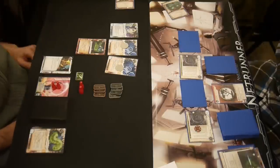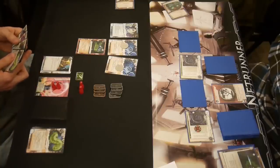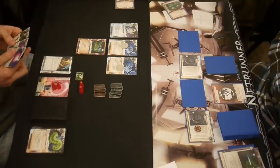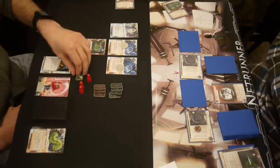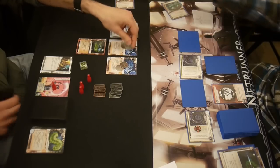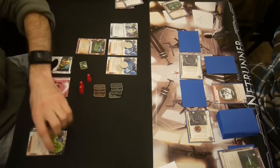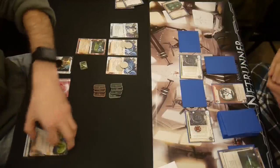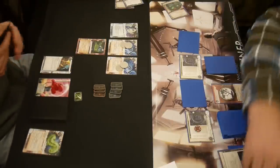Now I'm going to run the fetal, thinking I'm just going to score it, get two more points. But no — he's got an RSVP in front of it. I guess I'm jacking out; I'm not touching a fetal, taking two damage, and not being able to score it. He thinks he's so clever with that RSVP fetal, using that fetal as an advancement bank for his tricks of light. Well, I'll run R&D again. There goes my third parasite in the trash, but I got another agenda. So it's 2-2. I tied it up with my free R&D runs with Fem plus bad pub.